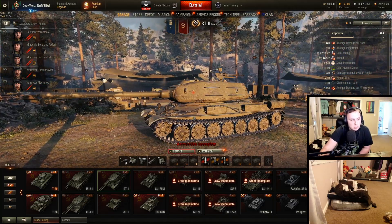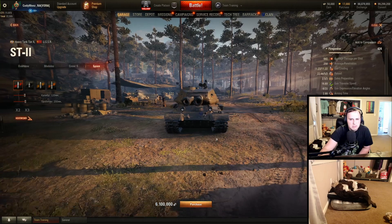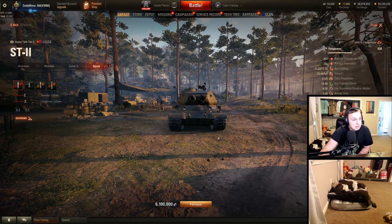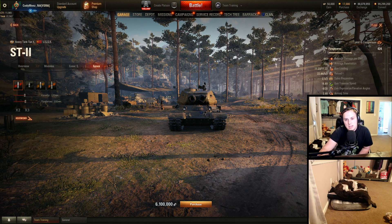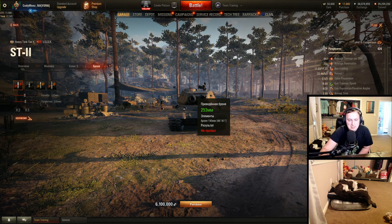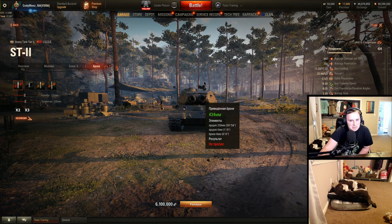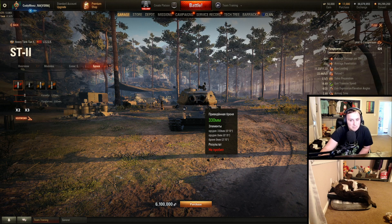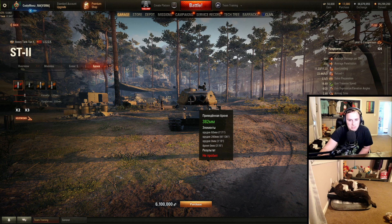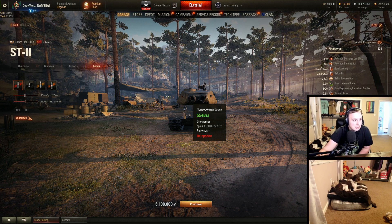Looking at some armor on the Tier 10 ST-2: with 8 degrees of gun depression, it plays somewhat like a 60TP. There are some weak spots — technically one area is weak for Tier 10s, Tier 9s with premium rounds, and tank destroyers. But if you're a Tier 8, even premium rounds can't penetrate it consistently. Something without a lot of penetration at Tier 8 or 9 — good luck fighting this thing. When it's hull down, you're basically going to be screwed. Even between the guns it's pretty strong, though Tier 10s with premium can punch through it.